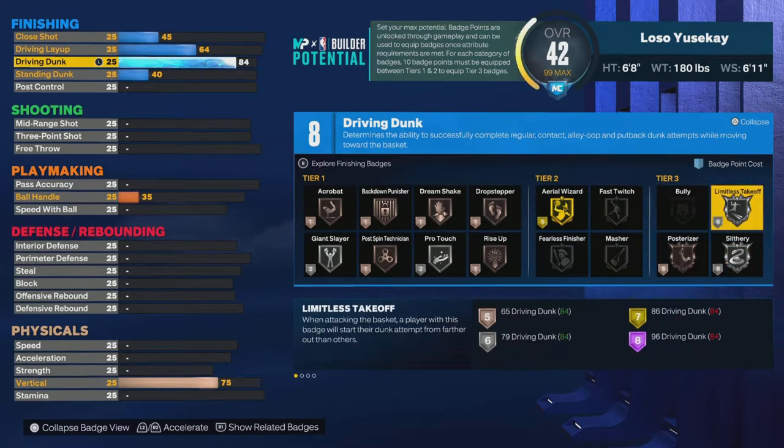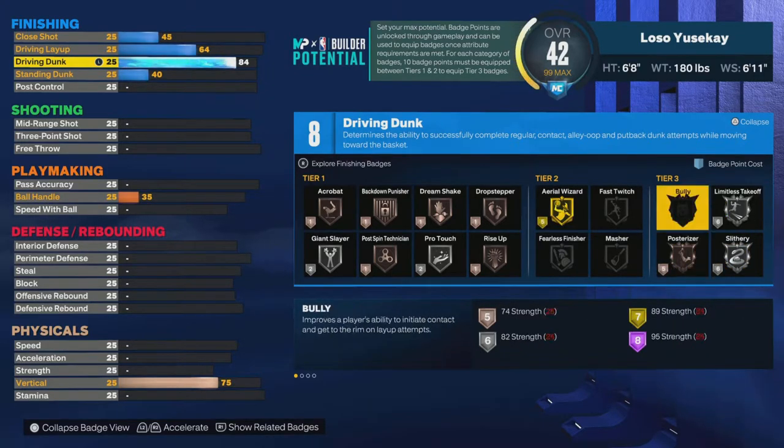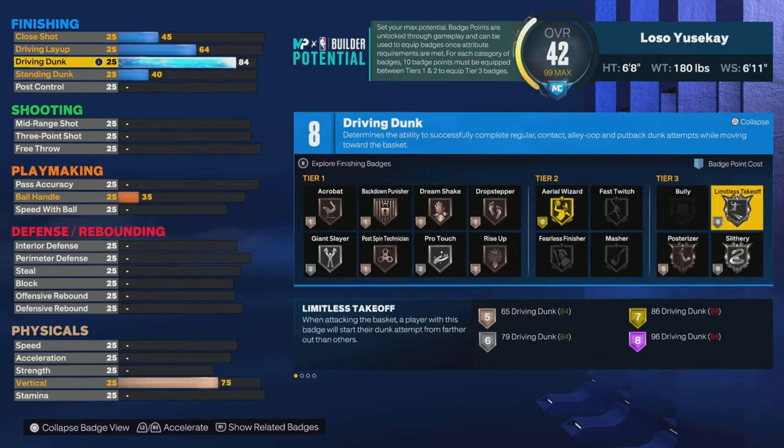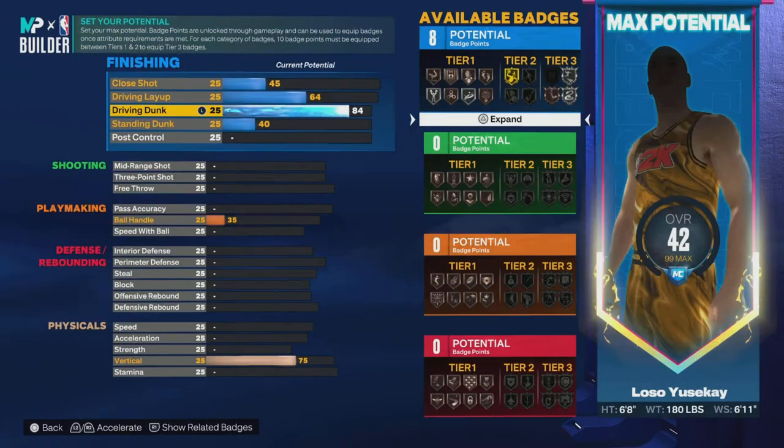If you're gonna slash, you need at least 18 badges — that's for every category. For every category, for these core badges, you need 18 badges minimum to even touch that. I got a build right now where I got 14 and I can get bronze poster, and I'm just gonna core that and go from there. It's only five points but that'll save me five points on that build.